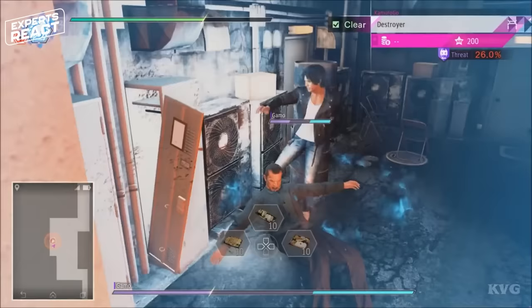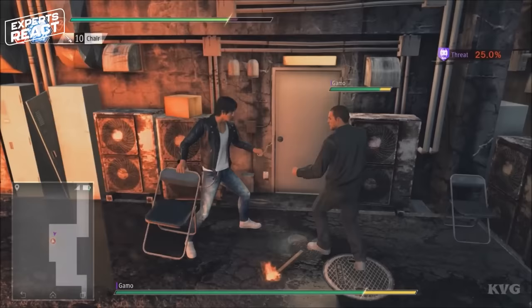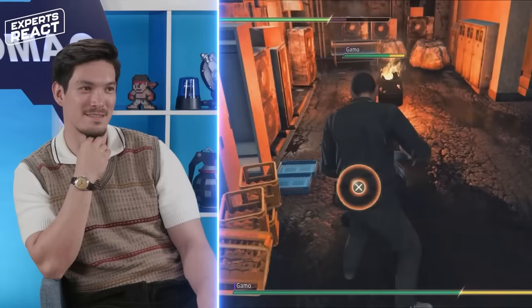Power up, leather jacket. He throws like a tornado crescent kick too. That would suck to get the chair thrown at you. It's always fun using some environmental attacks. Revive, revive.